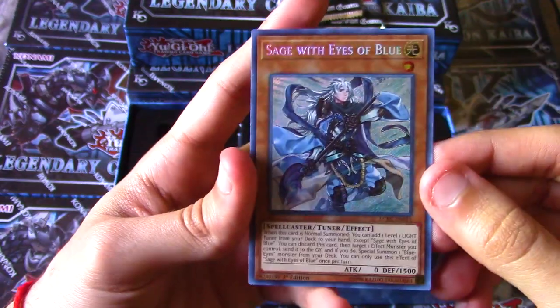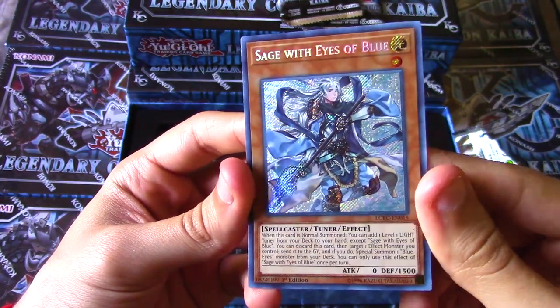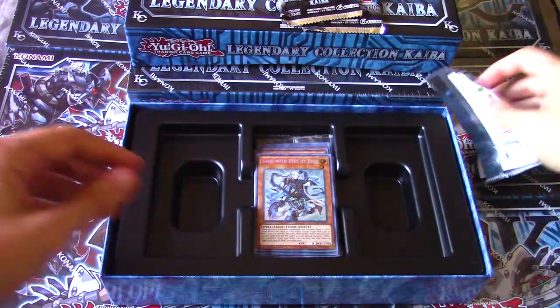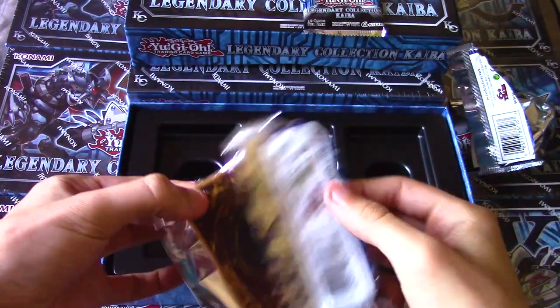We got Sage with the Eyes of Blue as our final card in the first pack - really neat printing. I think it looks better than the original Shining Victories ultra rare printing. Just a really really nice shiny card for the deck. Moving on to our second pack - let's see what we can pull. Hopefully we can pull some hand traps, maybe even an Ash Blossom - that would be ideal.